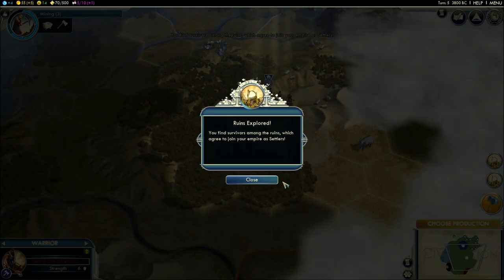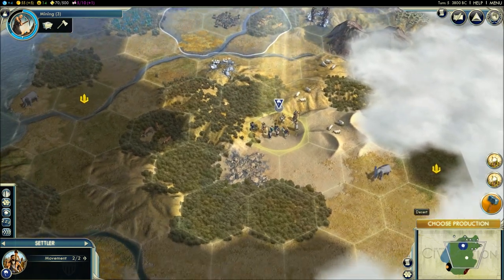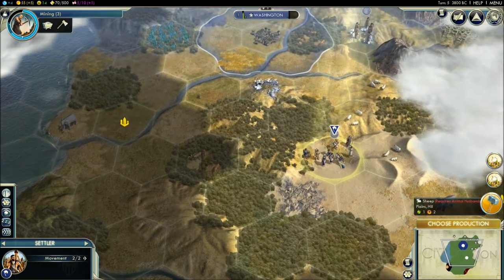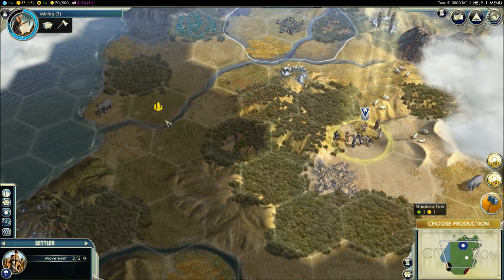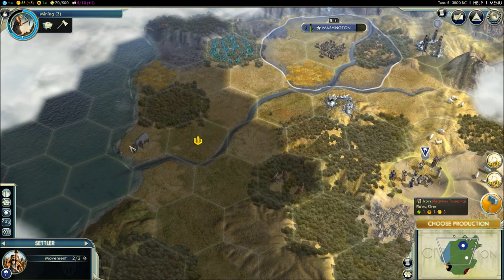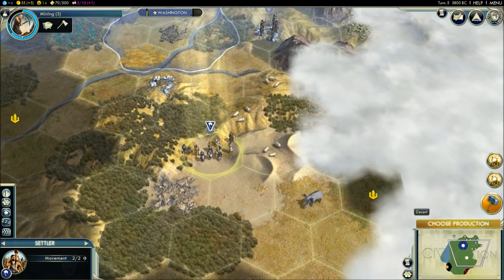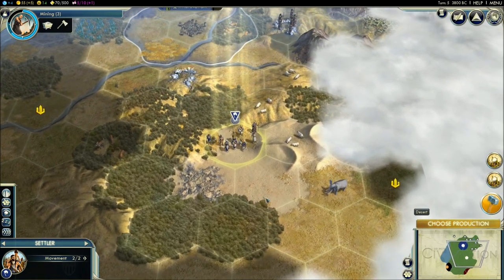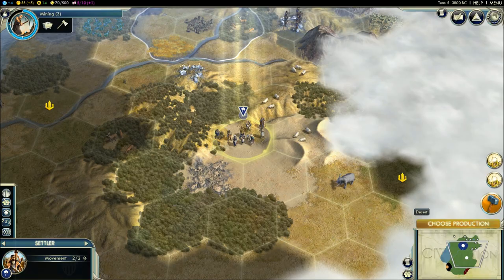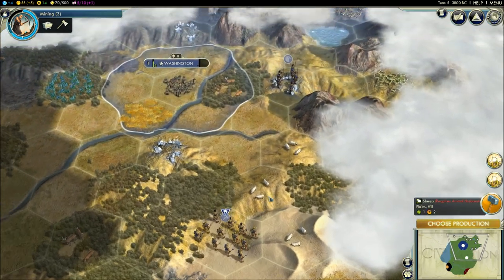The runes gave us another settler. If you highlight the settler, the computer will try to show you good spots to found a new city. When you're starting out, it's not a bad idea to place it where the game suggests — it tries to put you near luxury resources which you need for happiness. Also note that the settler isn't a combat unit, so if an enemy player or a barbarian touches it, it'll get captured. I'm going to wait for my warrior to move up before I move the settler.